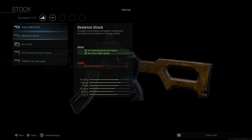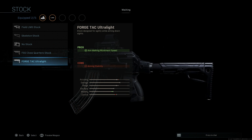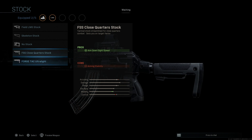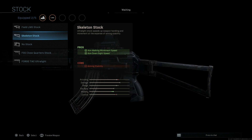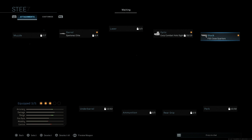For the stock, this is a key attachment. You're really going to want the FSS Close-Quarters stock — you could also go with the ForceTac Ultralight if you want more aim-walking movement speed, but we're going with the FSS Close-Quarter stock. This will increase our aim-down-sight speed, with the con being aiming stability, which is fine. Another good option would be the skeleton stock if you're really looking for movement speed, but with this attachment it works really well and gives good ADS speed and movement speed for the cosmetic appearance of a modernized RPK-16.